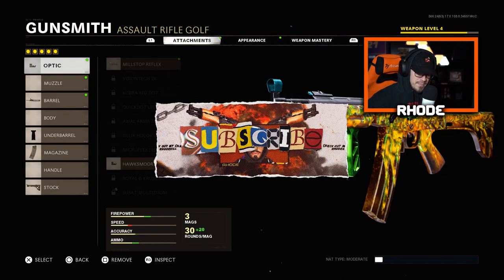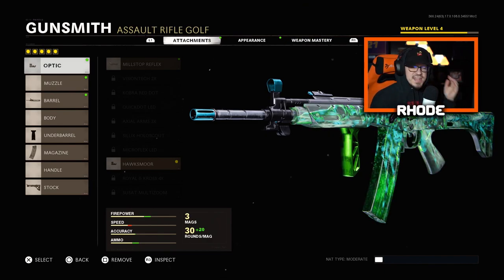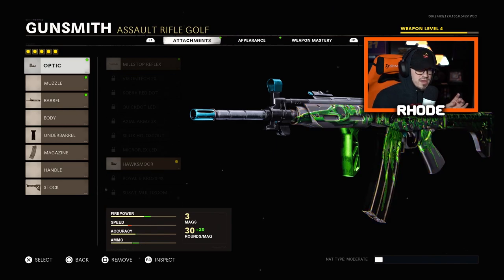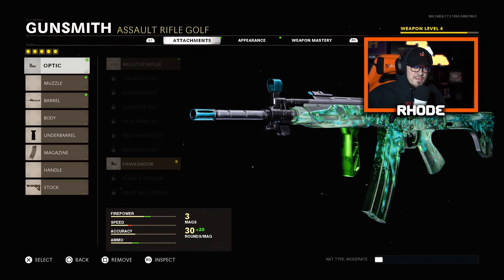YouTube, what it do baby, we are back with another video. As you can see, this camo right here is a reactive camo on the tier 100 unlock of the Pharah 83. This thing is cool man, I love that they're adding reactive camos to the game. I'm hoping they add more — I'm sure they're all gonna have to be battle pass ones or ones you buy in bundles.